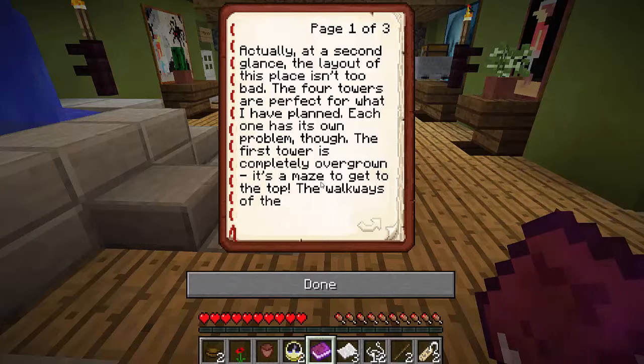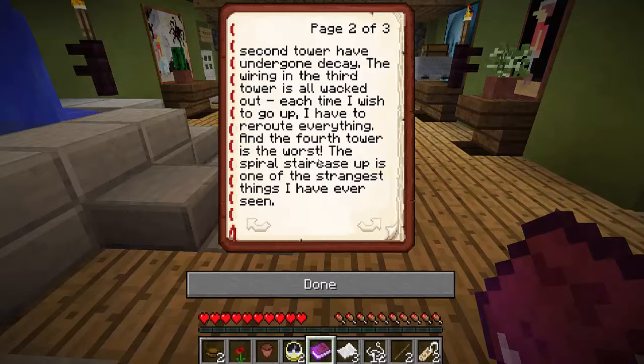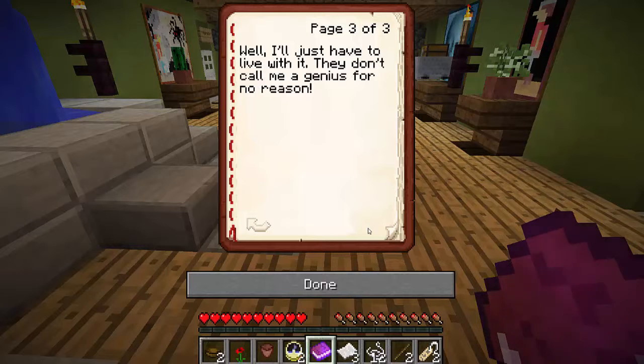Actually, at a second glance, the layout of this place isn't too bad. The four towers are perfect for what I have planned, but each one has its own problem. The first tower is completely overgrown — it's a maze to get to the top. The walkways of the second tower have undergone decay. The wiring in the third tower is whacked out; each time I wish to go up I have to reroute everything. And the fourth tower is the worst — the spiral staircase up is one of the strangest things I've ever seen. Well, I'll just have to live with it. They don't call me a genius for no reason.